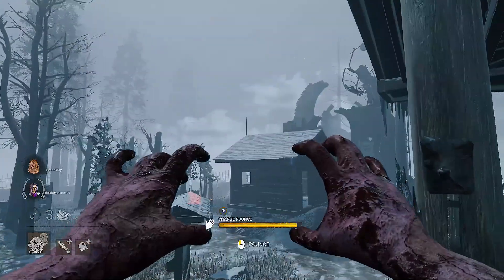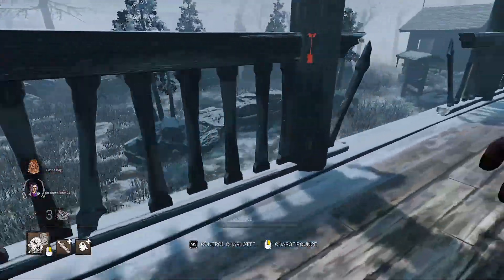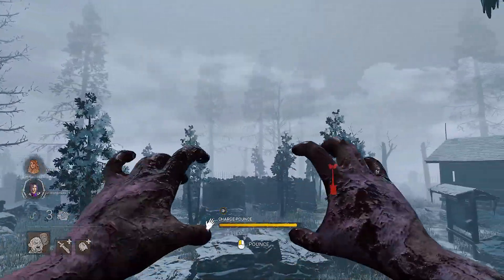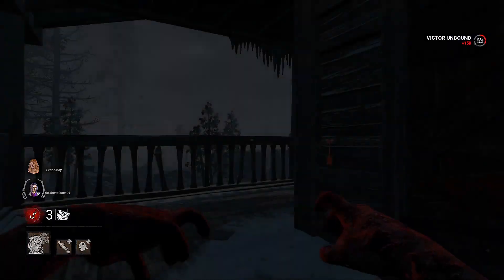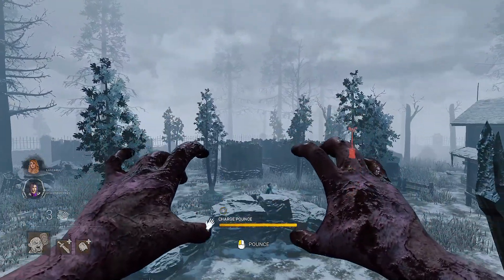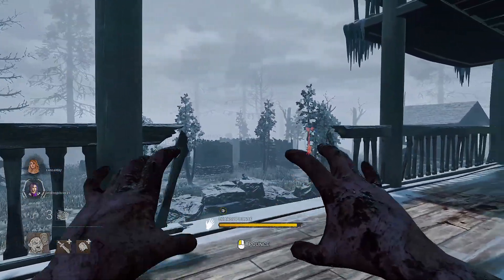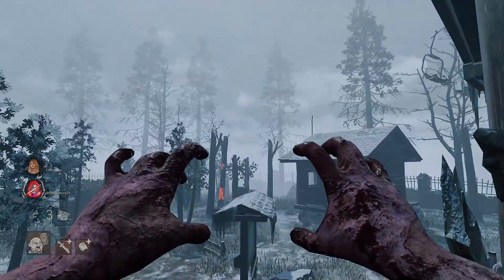You cannot get to this building from the window — it's too high. Here's the max range. From the back side of the building, you can actually hit people behind these rocks, but you've got to be aware of how Victor pounces — it goes in an arch shape. So if you go far back and point your camera down, you can get some tight jumps.